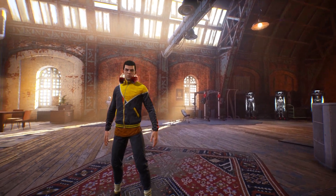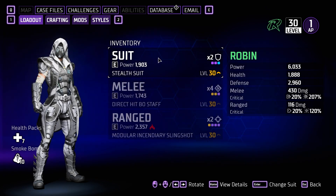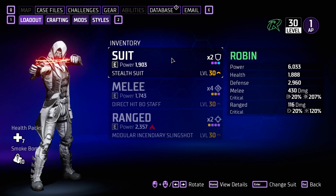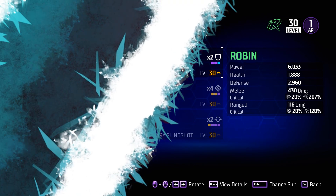In this video, I'm going to tell you how to unlock legendary item blueprints so that you can craft your own legendary gear. Much like what I have here — you can see all my inventory slots: suit, melee, and ranged are all legendary items. Legendary items are really cool, they're really strong, they have bonus effects, and let me show you how to get them.